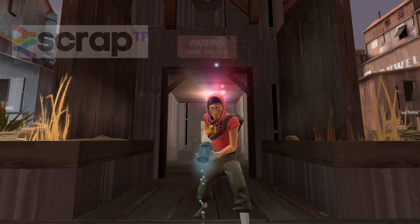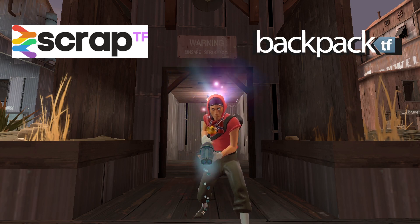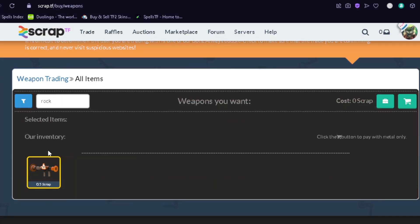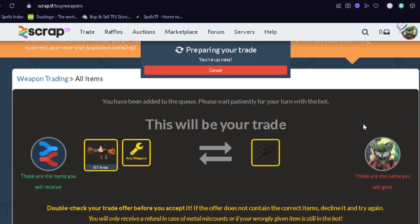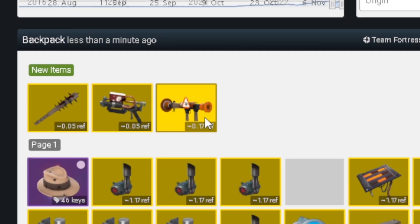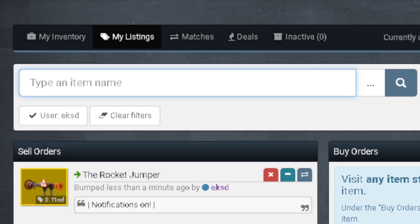You can use trusted sites like scrap.tf and backpack.tf. Scrap.tf is an automatic trading site, and backpack.tf is a price checking, buying, and selling site. A trading method I personally would use a lot when starting out is buying and reselling rocket jumpers — buy a rocket jumper for basically half a scrap and resell it for one scrap to one reclaimed or more sometimes.